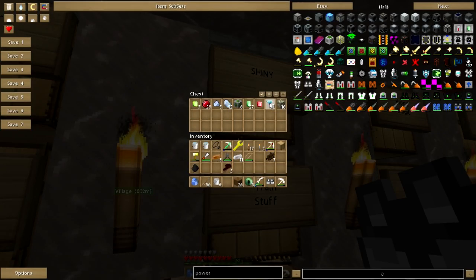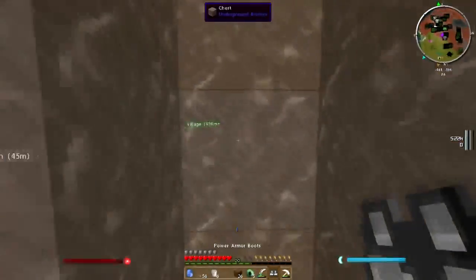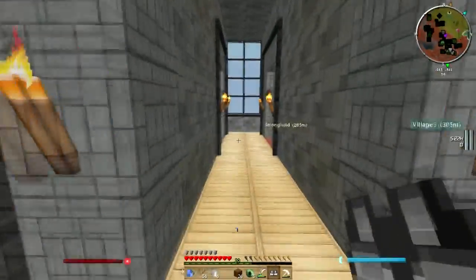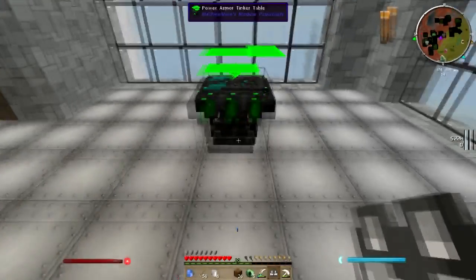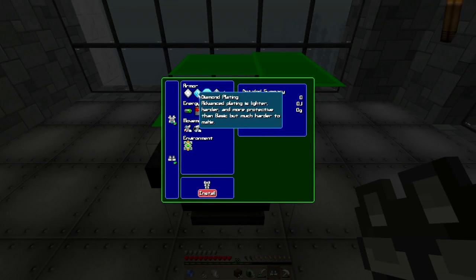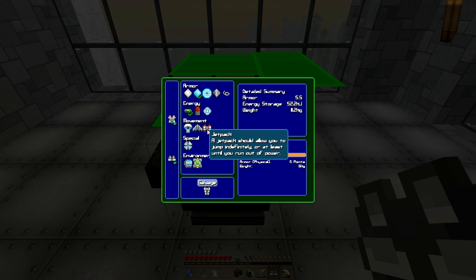Get me some diamonds. Now, how do I advance plating again? Of course I need a battery too. Diamond plating, of course. Basic battery, of course. Movement — jet boots. I should probably make a jet pack. Jet pack.